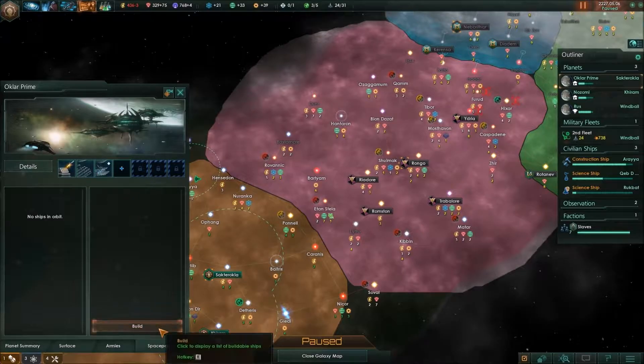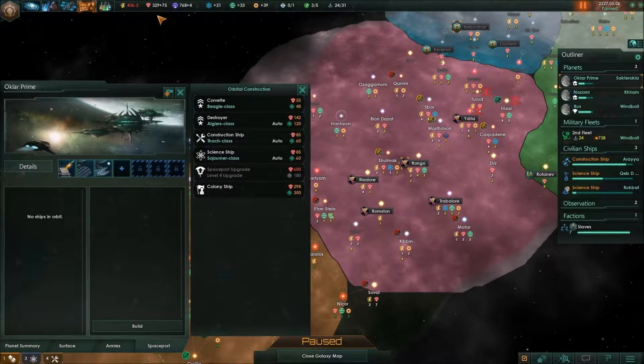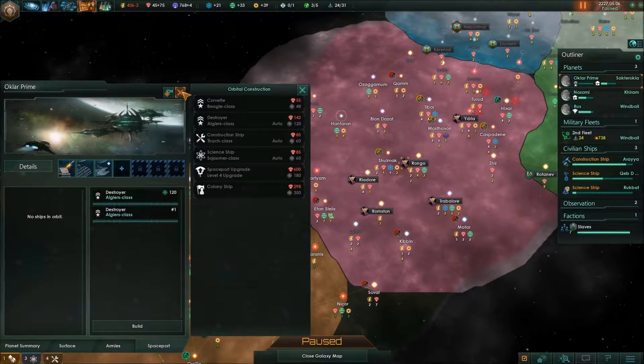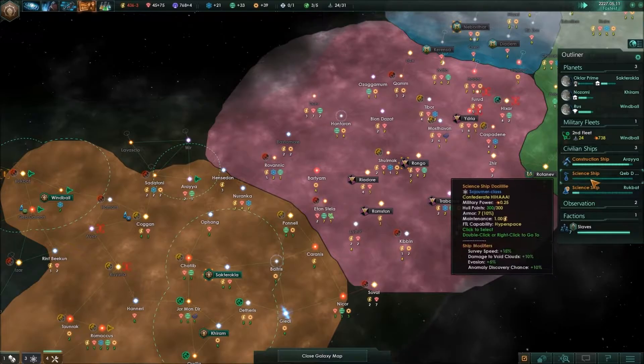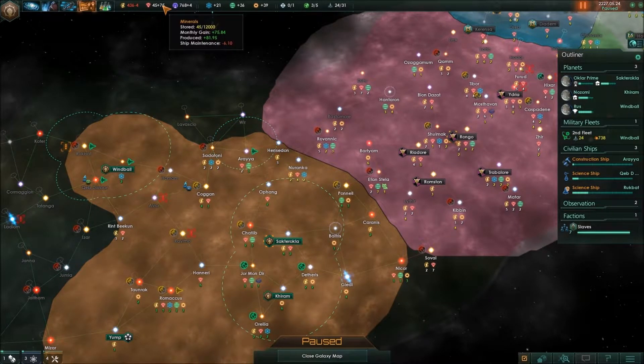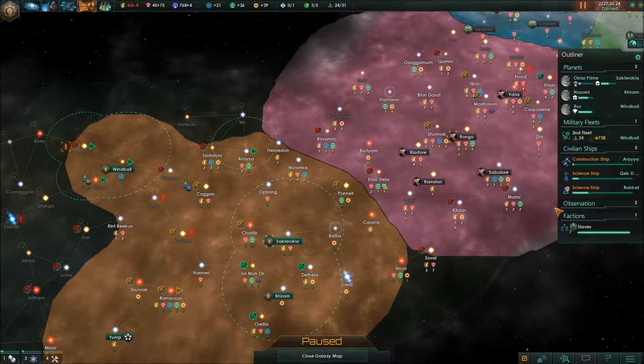What I'm going to do is queue up some more destroyers. We can queue up 3 destroyers, but we can't do any destroyer assembly yards. Let's do 2 — it's all we can afford right now. But we're doing wonderful on minerals, I gotta say.